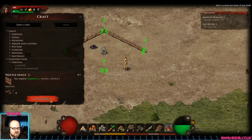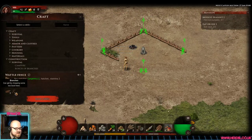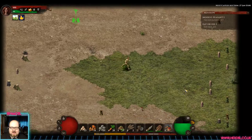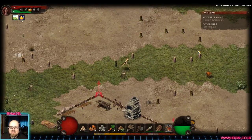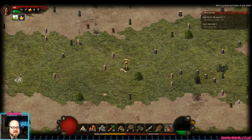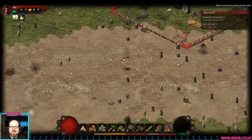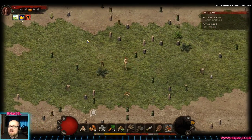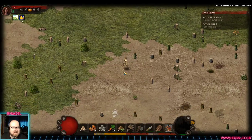I need more branches — six branches per fence section, one cutting per fence, which makes sense. I've done quite a lot of cutting. I assume the trees grow back because I've gone a little bit wild. It would be nice to see another person. I haven't cut all of this — someone else must be around doing some cutting. I haven't encountered anyone else yet, but obviously something's going on.